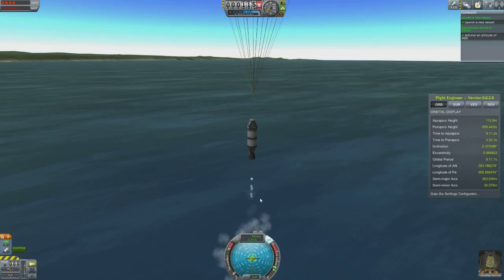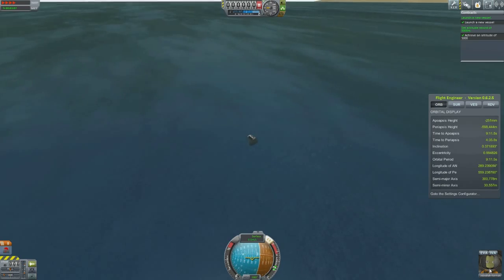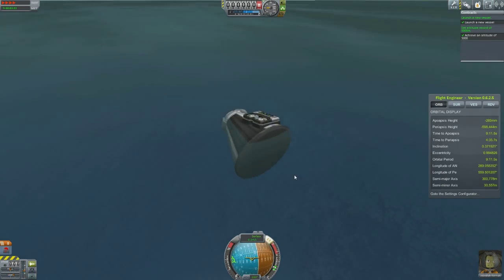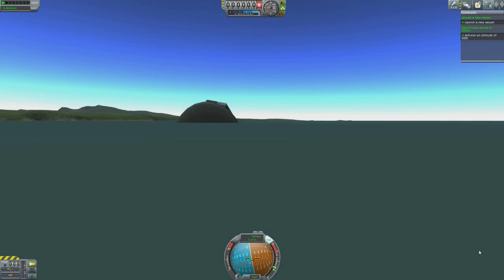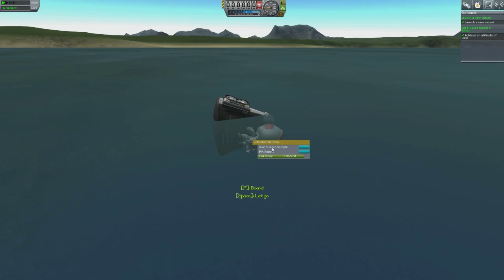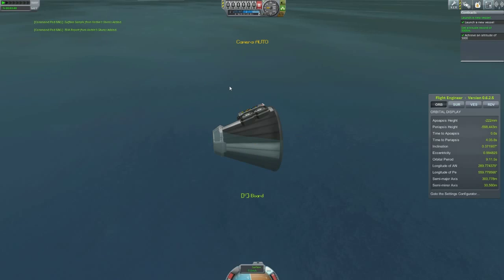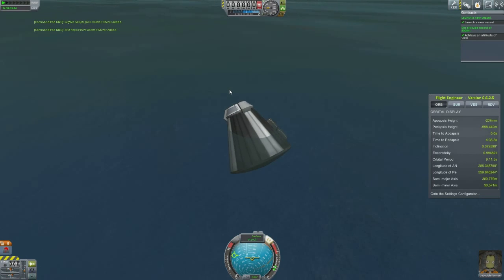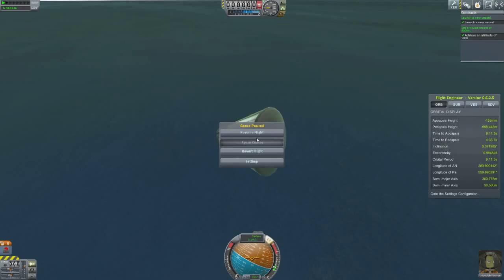We've achieved our mission — that's all we need to do. I need to get a little bit more science. Do an EVA on him — EVA report, 3.2 data. Take surface sample — another 12 science data. I'll get back in the rocket. Our mission will be over. Space center, here we come.